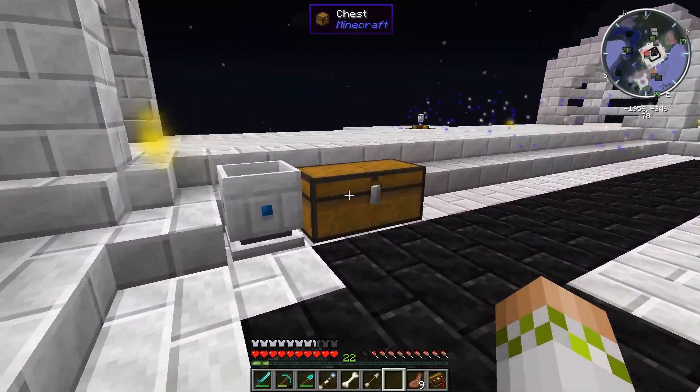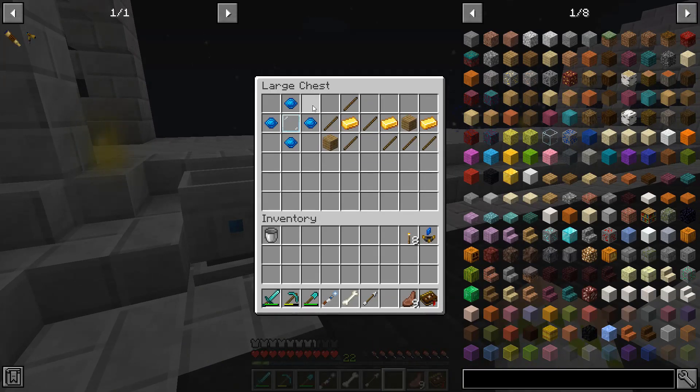Thankfully there isn't much we need to craft today — really only two things: the looking glass and the telescope. Think of the looking glass as a worse version of the telescope: it's portable, a bit cheaper, and your early-game option. Once you can upgrade to the telescope, that's your better option — it's more advanced and actually required later when finding the dim constellations. We'll cover both, starting with the looking glass, then going over why upgrading to the telescope ASAP is super critical. You'll actually see me doing it, not just the theoretical explanation.